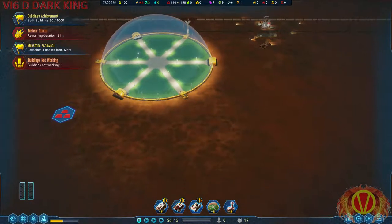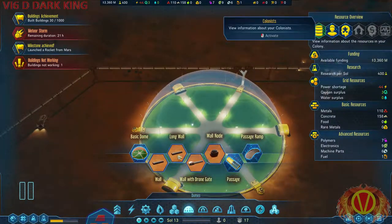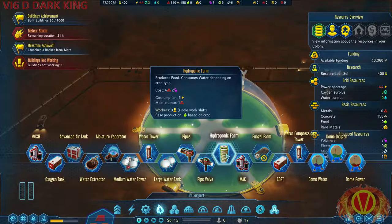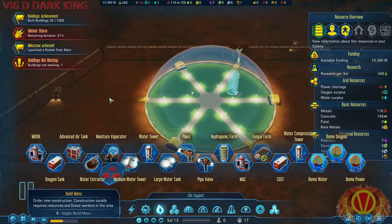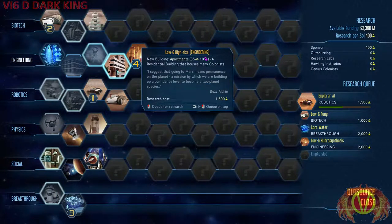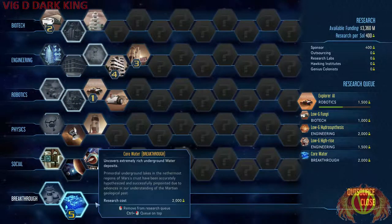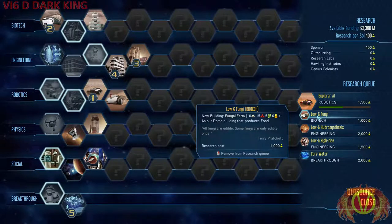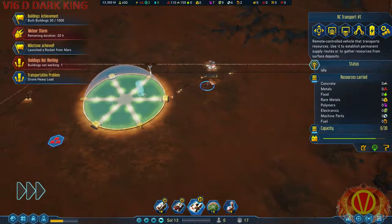I got seven polymers, which isn't actually all that much. First things first — I'm going to need a hydroponics. I need the next rocket to bring some supplies before I even think about bringing the colonists. 100 polymers. I need housing. I can't go for cold water anyway, and that's not a priority for now.